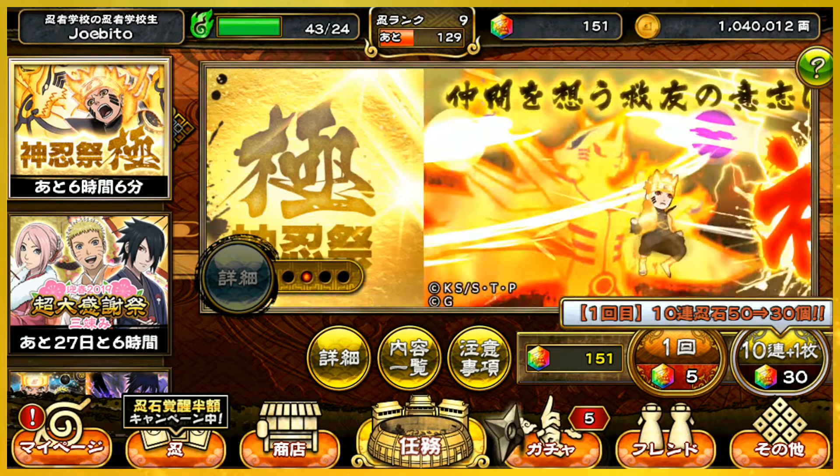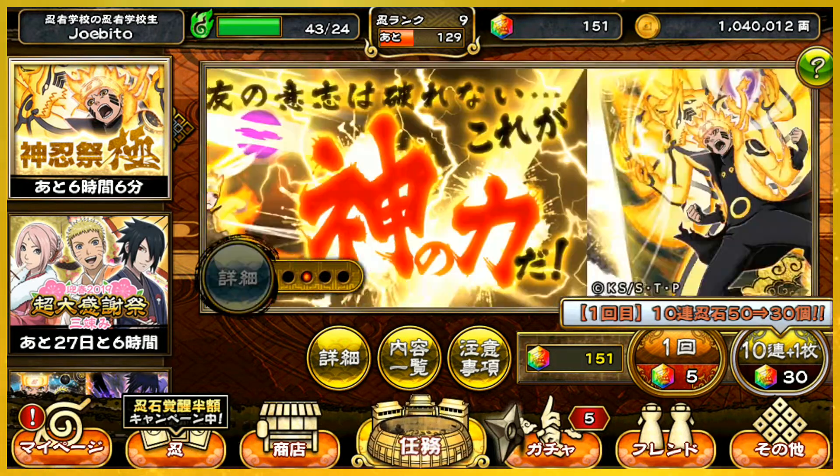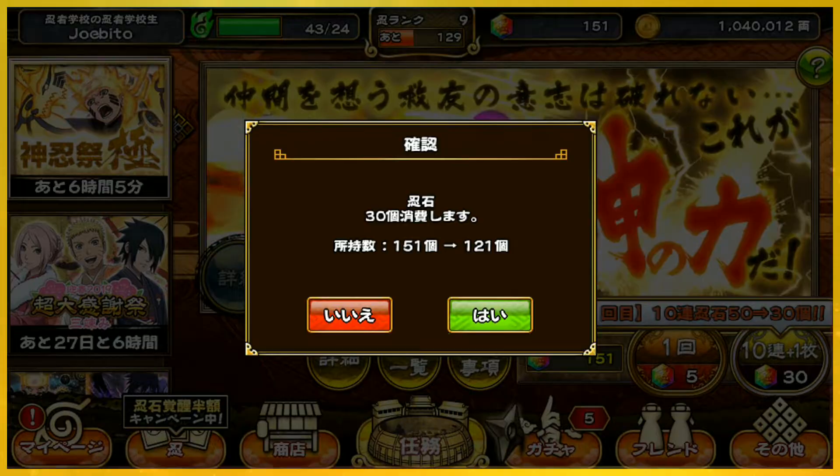Let's move on to the main event where we're gonna be summoning to get the Sage of Six Paths Naruto. Just for this artwork alone, look how dope this is - if I'm gonna get into the game this is definitely a unit I want to have. The first summon is going to be 30 instead of 50 right now, so let's go ahead and jump on it. I hope my luck carries over from that last banner.